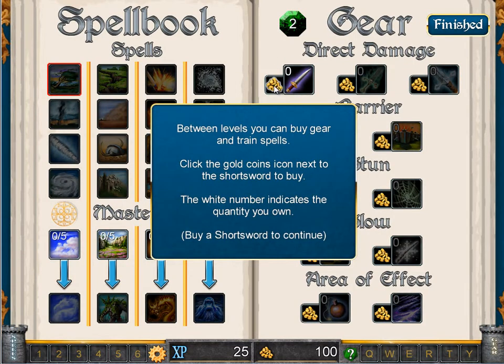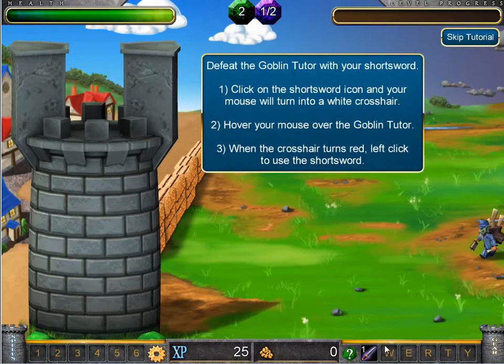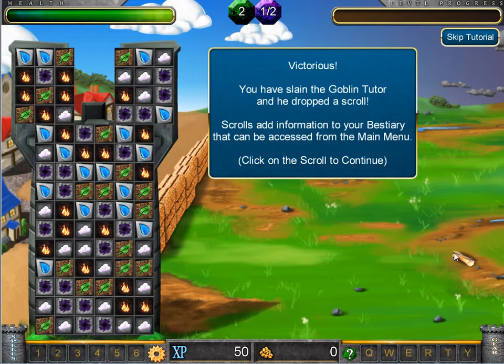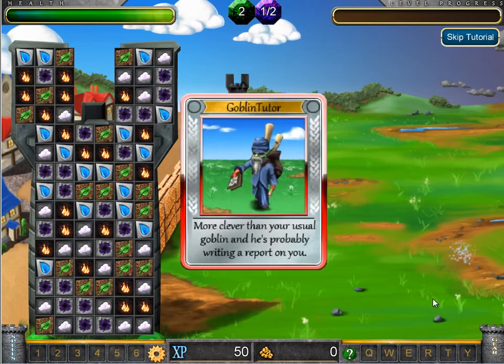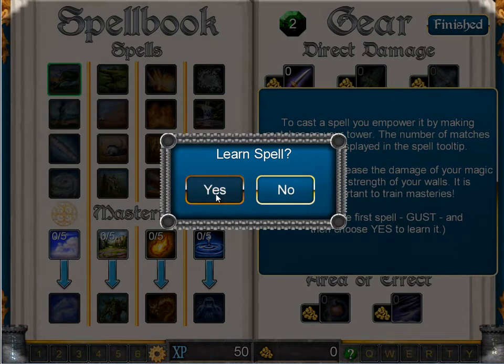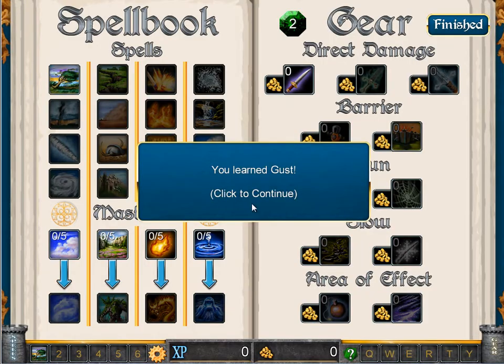I'm going to buy a short sword by clicking the gold, and now it wants me to use the short sword. Pretty simple. And this is a collectible scroll that goes in my bestiary — I'll show you more about that in a little bit. Now I'm training a spell, and it automatically puts it down there for me.